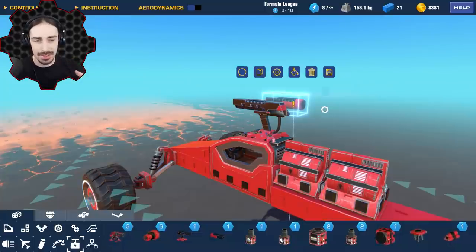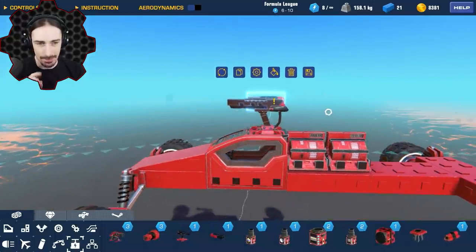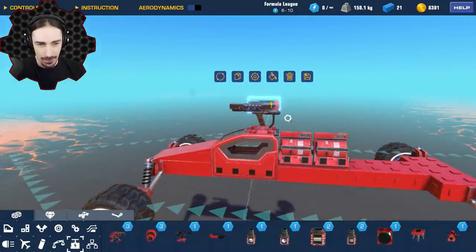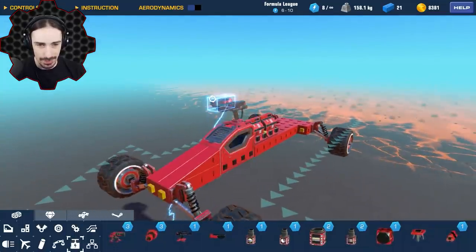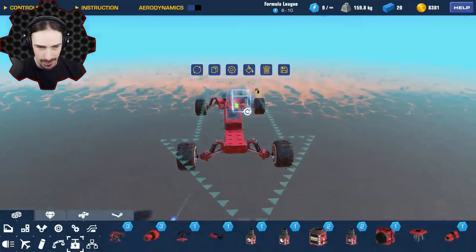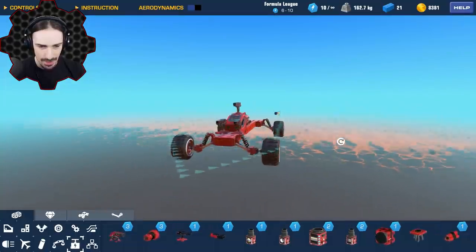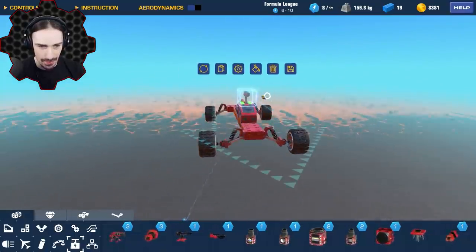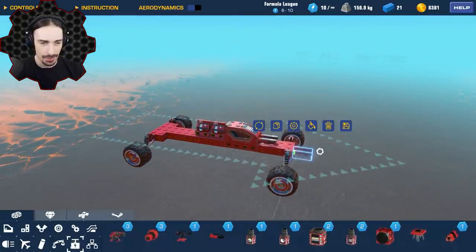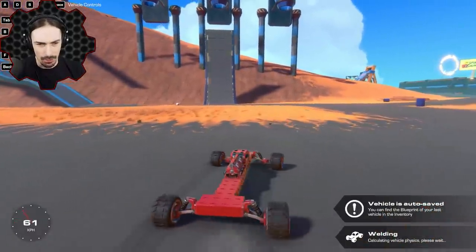This functionally behaves exactly the same as a small cannon — same projectile, same firing rate, same everything. But the big advantage is you can fit so many more of these onto a creation. If I wanted to put two small cannons on this thing it would be really awkward. But two tiny cannons actually attach at the back, so I could put two right on the front here — and that takes up less space than one small cannon.